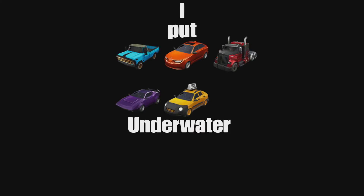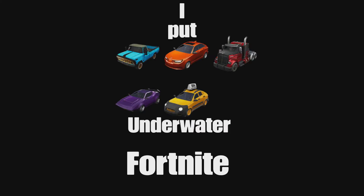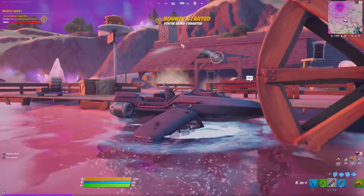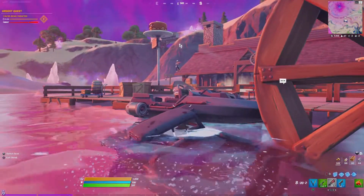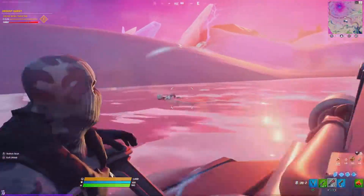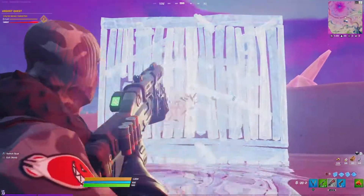I put all of these cars underwater in Fortnite. This glitch allows you to go completely underwater, completely hidden from enemy sight. Although the car is visible, your player model is not, allowing you to pop up at just the right times, surprising your enemies. Enjoy.